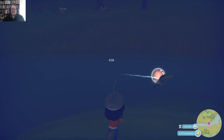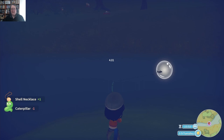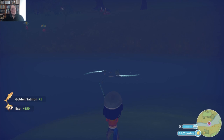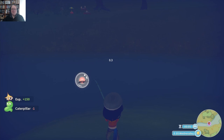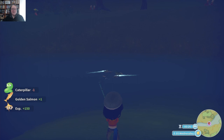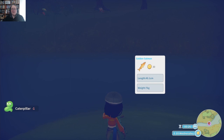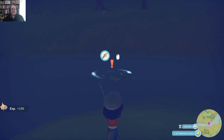The outer circle gets smaller the closer the fish gets to you. The number in the middle is how far away the fish is, and as you tap you bring it in. As tempting as it is to hold the left mouse button down, don't — especially with goliaths, you'll lose them. There used to be a time when I always hooked goliaths when I wanted golden salmon. Now I want goliaths and all I'm hooking is golden salmon — I swear the game is psychic!